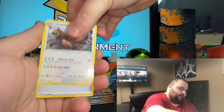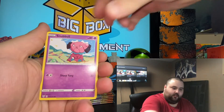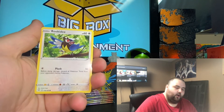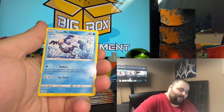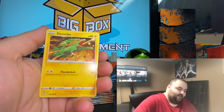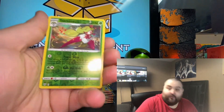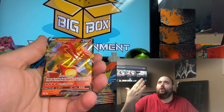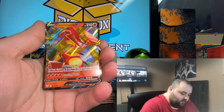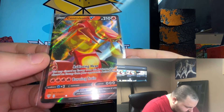Pack one: Ursa ring, Combuskin, Tauros, Gollering, Mr. Mime, Galarian — electric — Serena reverse, it's a rare reverse which is cool, and our rare card is a Scorch V. Big way to start, that's how you start a freaking video, let's get it! Nice card.